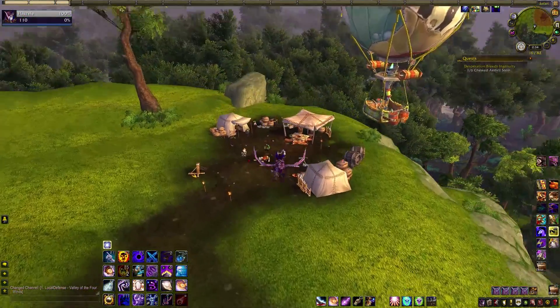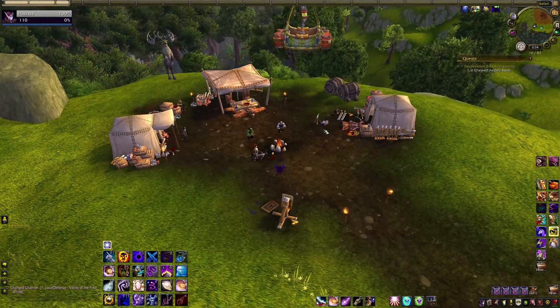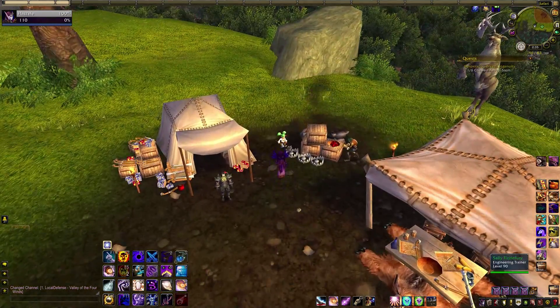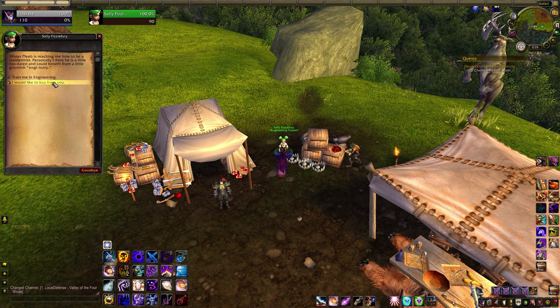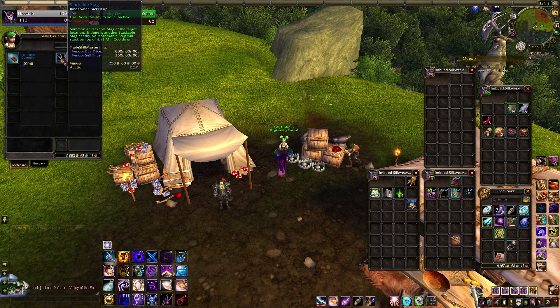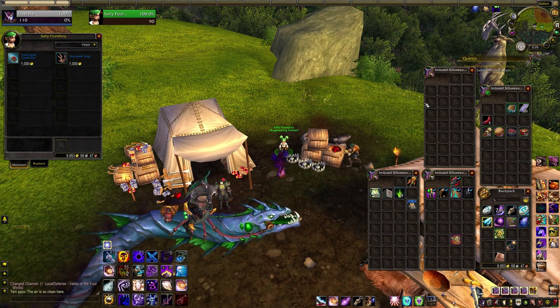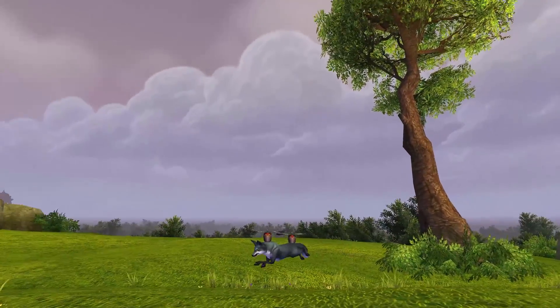The next two are either hilarious or really morbid depending on your sense of humour. In the Valley of the Four Winds, stop by Sally Fizzle Fury here to buy the Foxicopter Controller and Stackable Stag toys for 1k gold each. She's also an Engineering Trainer so it isn't immediately obvious that she's a vendor, which makes her easy to miss. That makes twenty-five toys.